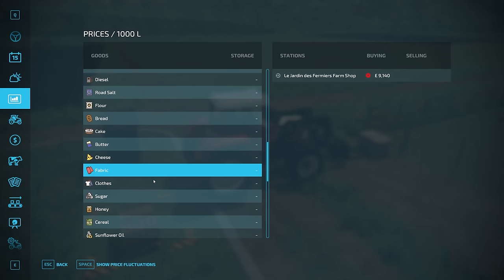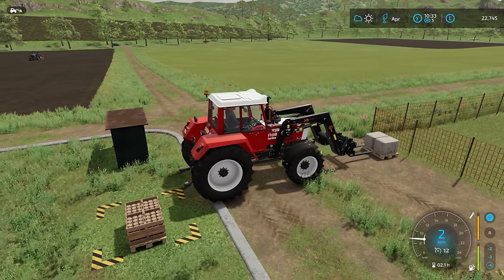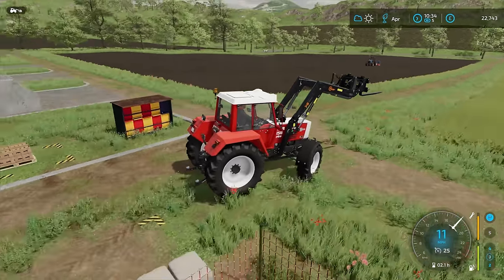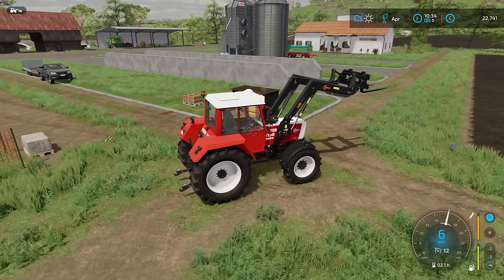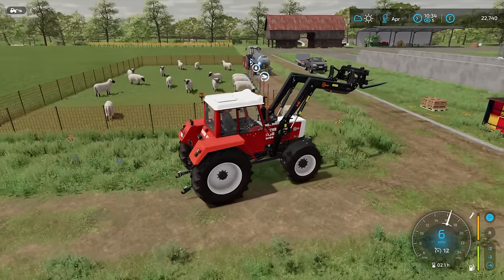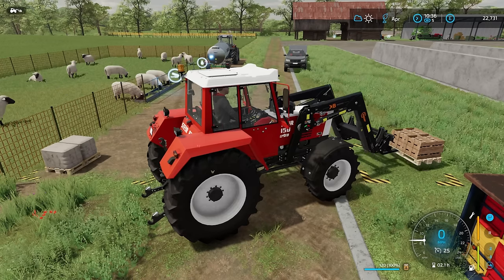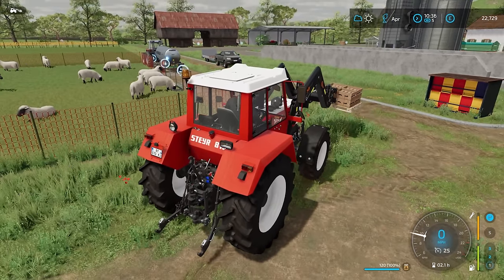But then there are fabrics and clothes — look at the price for clothes per 1,000 litres. Certainly worth getting into the productions, and we will do when the moment is right. As for the honey, let's see how much we have. It's actually full — 120 litres. So I'm going to put it onto the trailer.